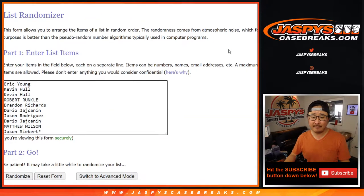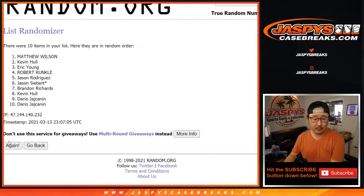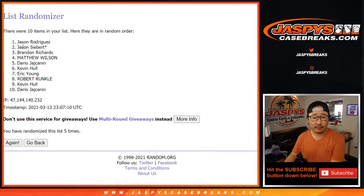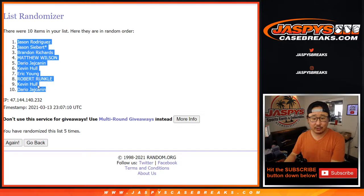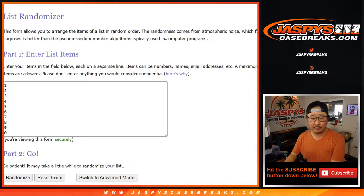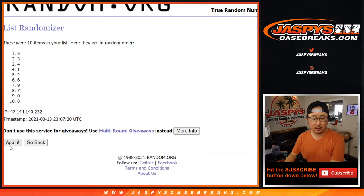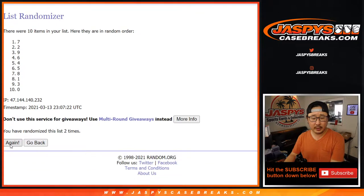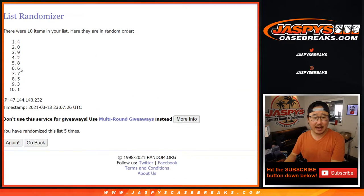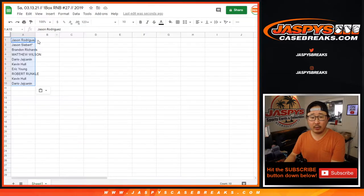Let's randomize names and numbers. Four and a one, five times — one, two, three, four, and five. After five times, Jason down to Dario. Four and a one, five times for the numbers — one, two, three, four, and a one. Fifth and final time, after five, we got four down to one.